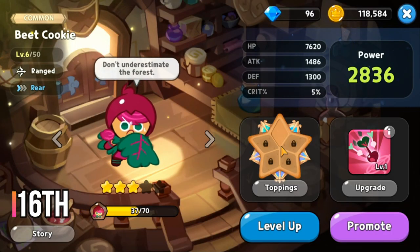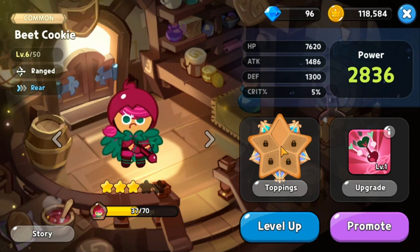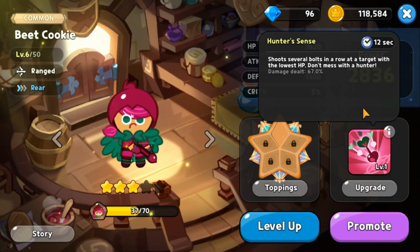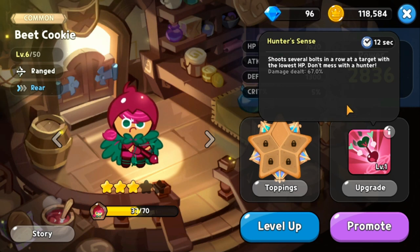Our rank 16 cookie is Beet Cookie. She is a common cookie, ranged type. For her skill called Hunter Sense, she just deals 60 damage from afar. It has a 12 second cooldown.